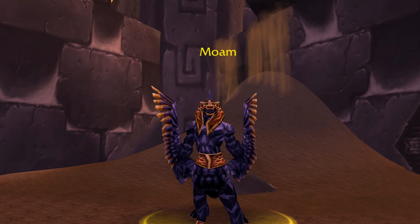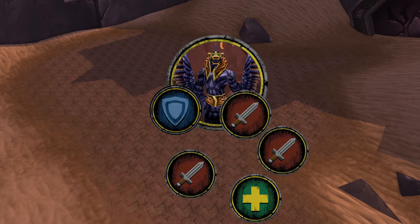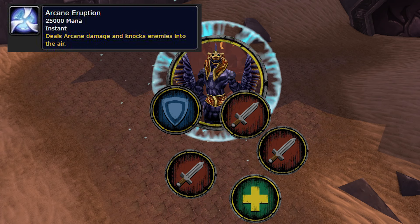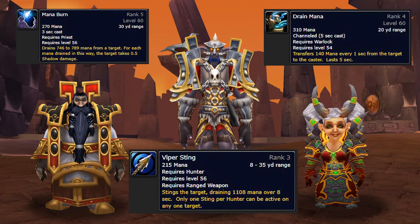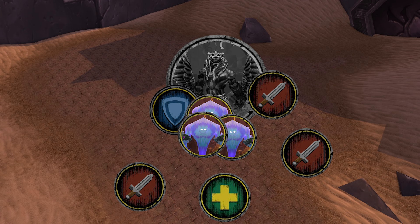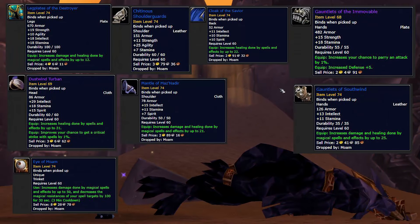Moem is the next boss. During the fight, Moem will use Drain Mana, which will drain all of the caster's mana in the group. The problem is, when he gets the full mana, he'll cast Arcane Eruption, which will deal huge AoE that will most definitely wipe your group. So Priests, Hunters, and Warlocks — it is your job to use your mana draining abilities to make sure that does not happen. 90 seconds into the fight, he'll turn to stone, which will make him invulnerable, and he'll summon three mana fiends. If possible, have your Warlocks banish two of them and kill one at a time. After another 90 seconds, he'll be vulnerable again, rinse and repeat, and Moem will die. He drops this loot.